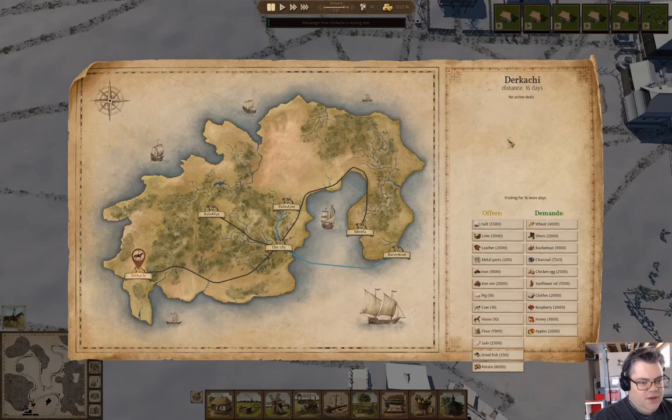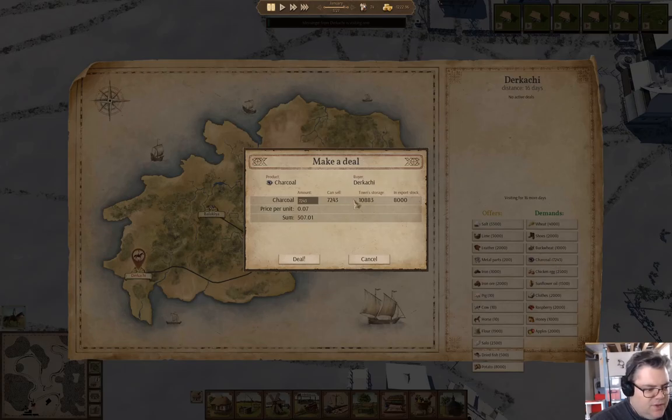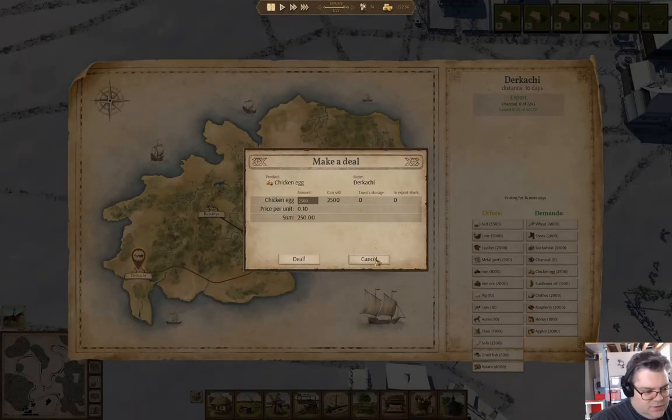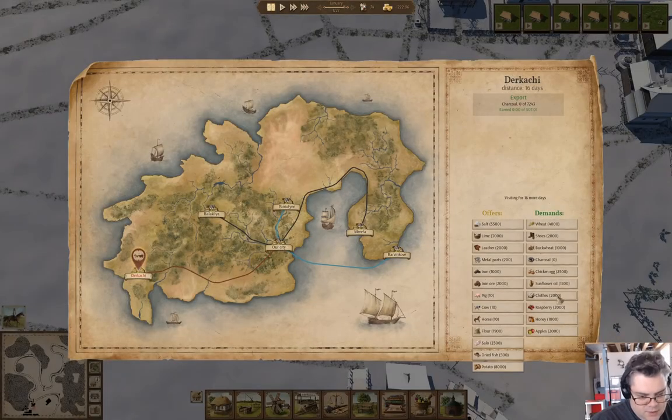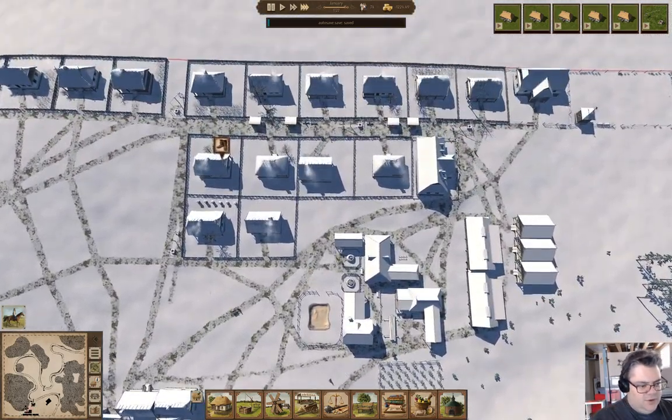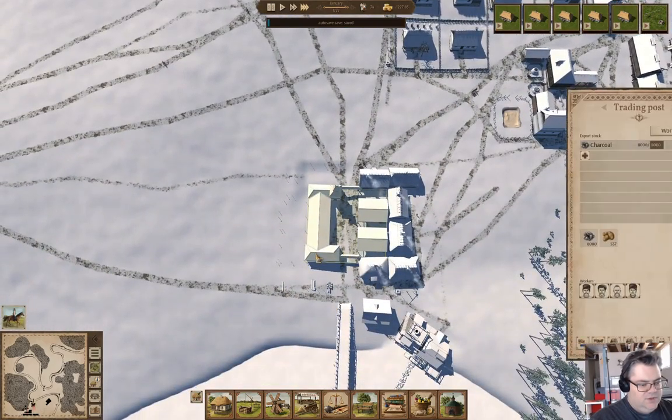We have a messenger here. They are demanding wheat, shoes, buckwheat, charcoal. How much charcoal do we have? We have 8,000 in the export stock. Deal. Shoes? No. We don't have any of those. Clothes? No. Raspberries? No. We'll do that deal. That'll get us a little bit of stuff going on here.